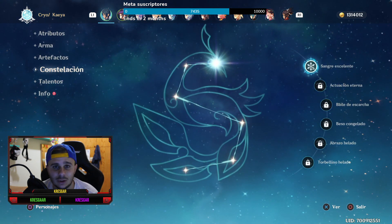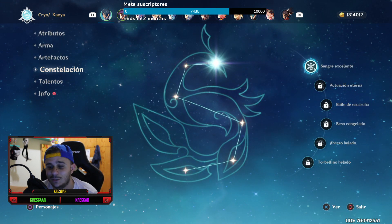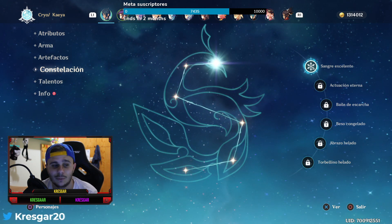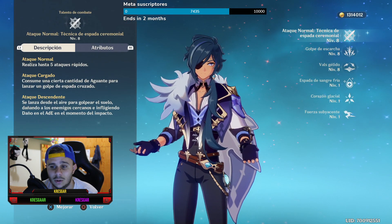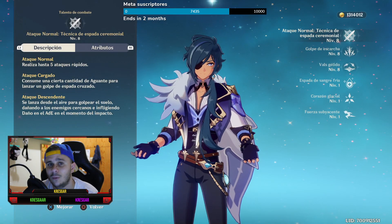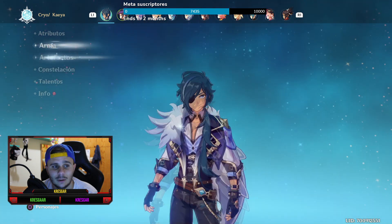Las constelaciones: solo tengo una constelación, que me la compré en la tienda. La verdad es que es muy complicado; si tuviera más constelaciones pues podría hacer un poquito más de daño. No tengo muchas constelaciones. Y los talentos los tengo al 8, 8, 8. Tampoco los tengo muy subidos, no están al 9 o al 10. Vamos a ver lo que vienen siendo los atributos.